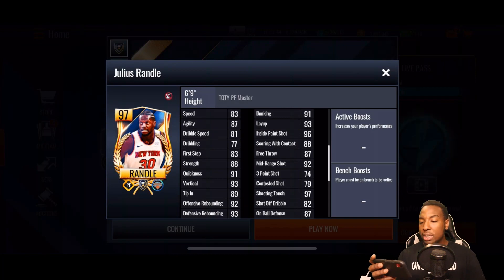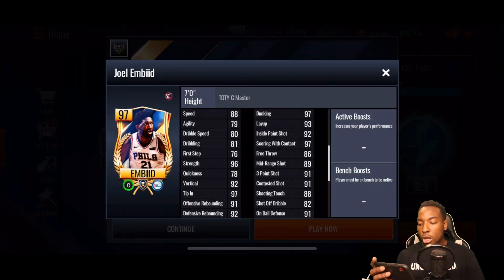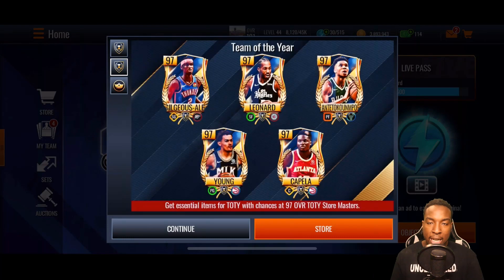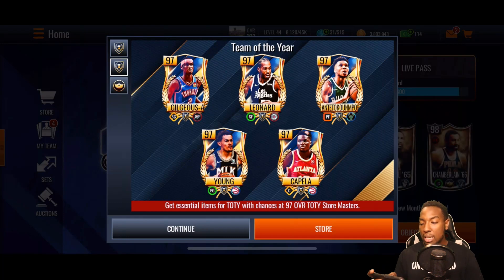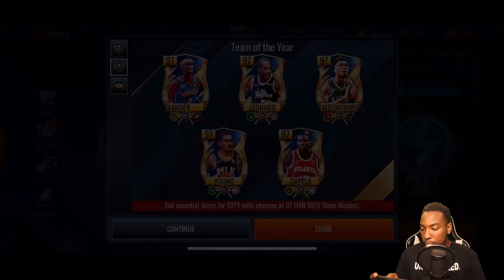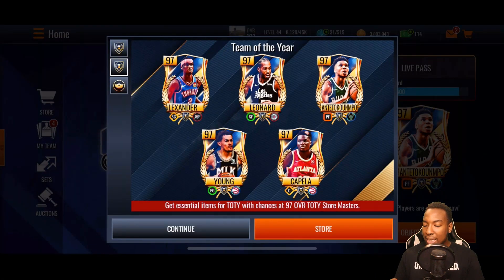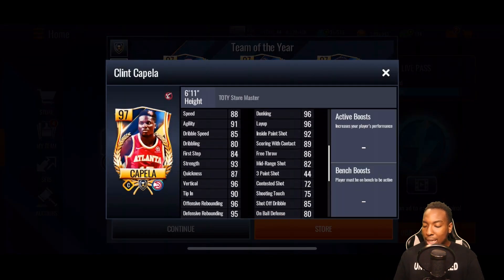We got a 97 Strategic Julius Randle with 91 dunk, 93 layup, 96 inside paint shot, 92 mid-range, 92 offensive rebounding, 93 defensive rebounding. And then the final one, we got a 97 Joel Embiid with 97 dunk, 93 layup, 92 inside paint shot, 97 scoring with contact, 97 tip-in, 91 offensive rebounding, and 92 defensive rebounding. We also got some store masters — 97 Shai Gilgeous-Alexander, 97 Kawhi Leonard, 97 Giannis, 97 Trae Young with 103 speed, and 97 Clint Capela.